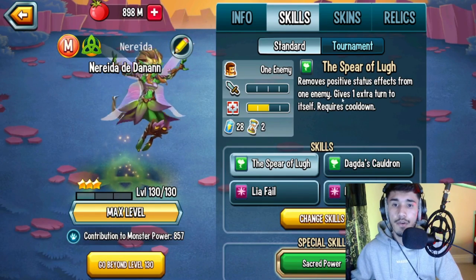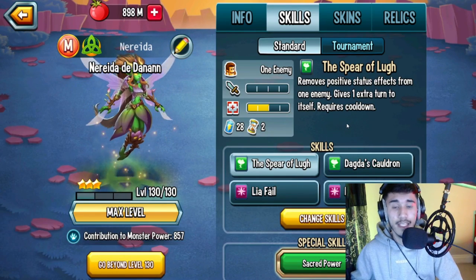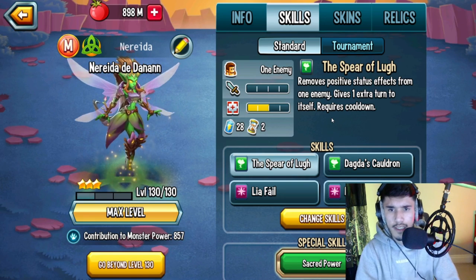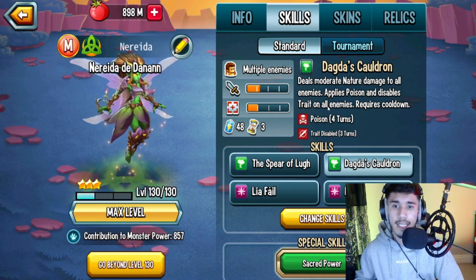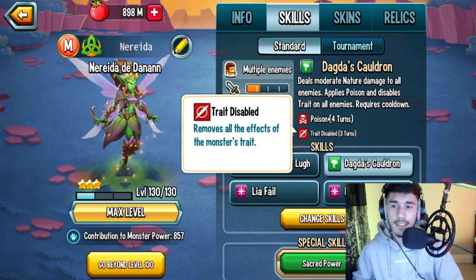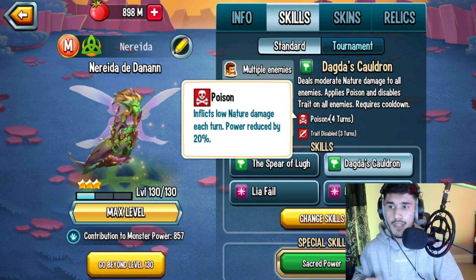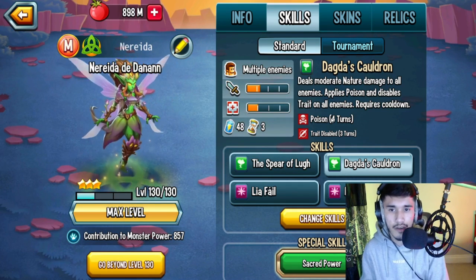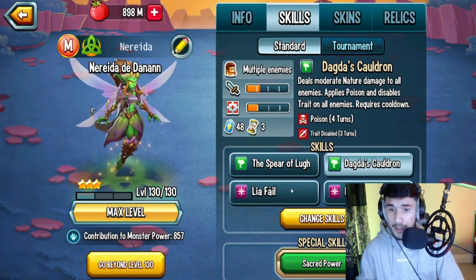Looking at the skills — first one removes a positive status from an enemy and gets an extra turn, which is actually pretty good, reminds me of madam fusion's per skill. The next one is moderate nature damage to all enemies, applies poison and trade disables all enemies. This is pretty good against pagaloya and almost any monster. Having access to per and also trade disable is already pretty good.